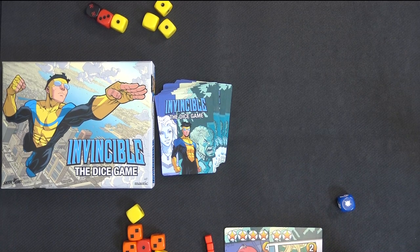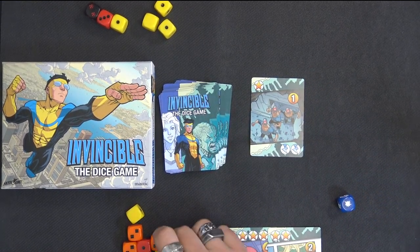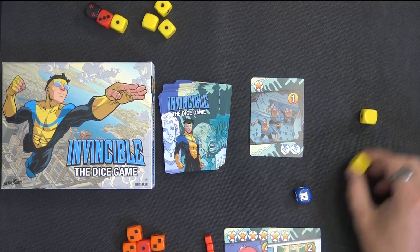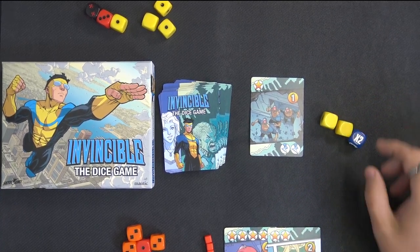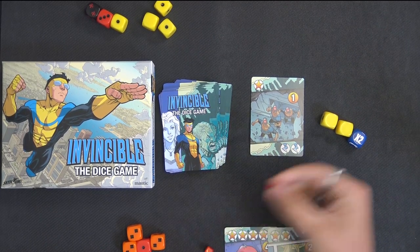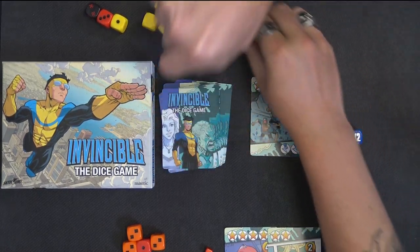So I'm on six, I've got to get to 15 to win. Let's risk another one. Easy money. Two yellows. Oh no, two times nothing is nothing. You got zip all. That's two. So you go over. Done. There we go.